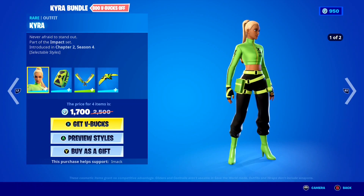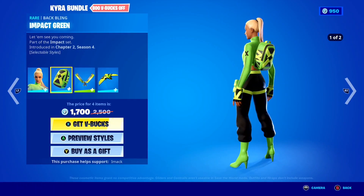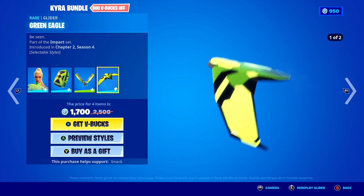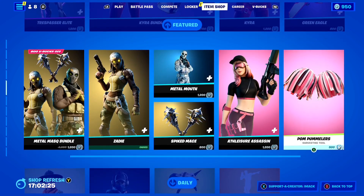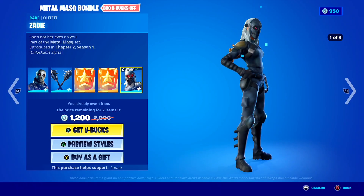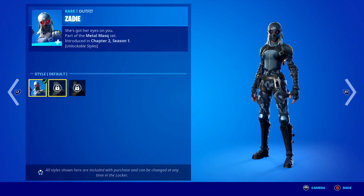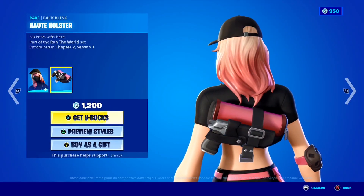The Kyra bundle is also back today — in this bundle you get the Kyra skin with two styles, default and the Love Star, plus the Impact Green back bling, the Block Blades pickaxe, and the Green Eagle glider. Moving down, the Metal Mask bundle is back — in this bundle you get the Metal Mouth skin, the Spiked Mace pickaxe, his alternate skin, and challenges to get extra stars, which is pretty clean.